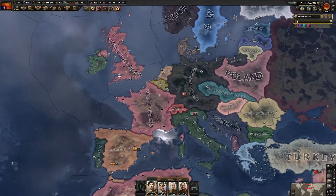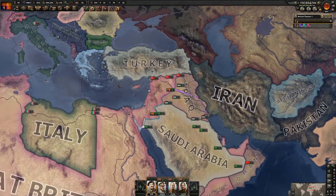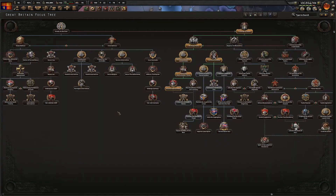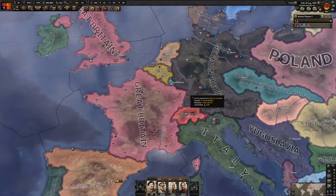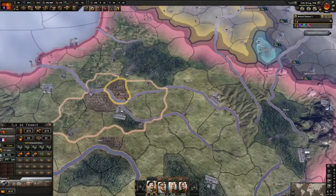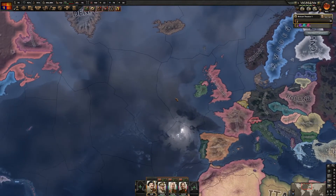I'll wait a little bit to maximize build time. We're now in an alliance with Germany. We can either do the 'Appeal to Imperial Loyalists' focus or go down to General Rearmament. The important thing: with an alliance with Germany, France capitulated, and you control Paris, you should be able to get the Britzkrieg achievement.